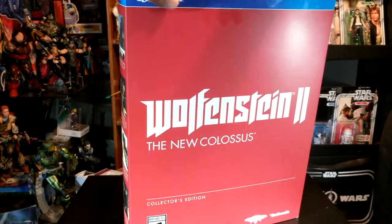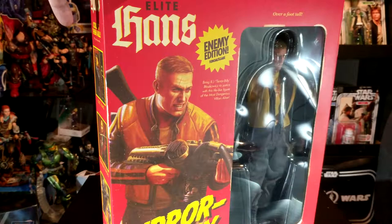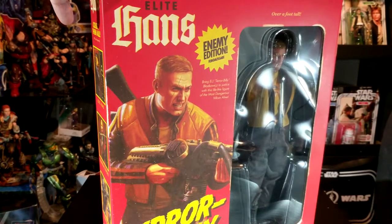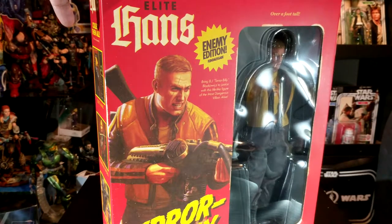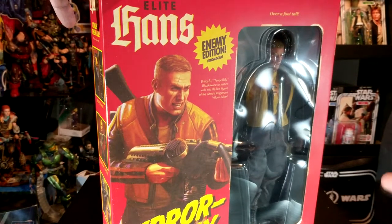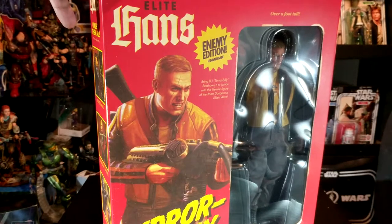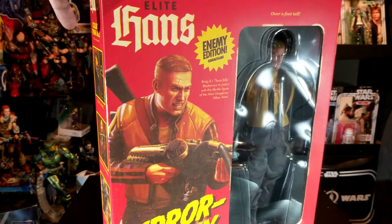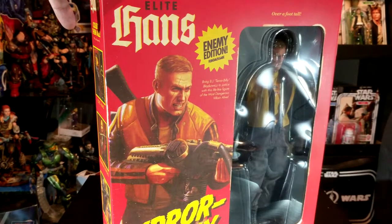Let me take off the sleeve real quick. As you can see with the sleeve off, you can see the actual foot-tall action figure. They tried to go after the art direction of old-school antique-type toys like the GI Joes — remember those from the 1960s or 70s? And they nailed that art direction. This was kind of meant to look old and not the toys you see today. They did a very good job on it. You can see here: Elite Hans Enemy Edition. This is through the eyes of the Nazis, the villain of the game through their eyes.